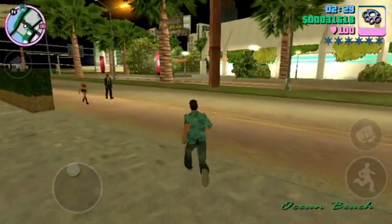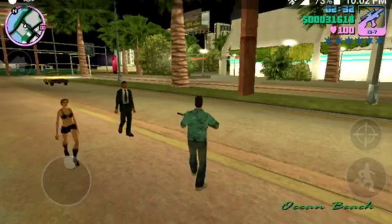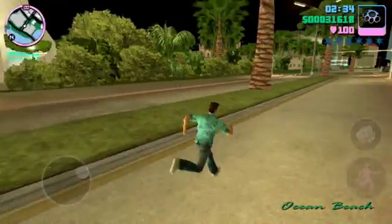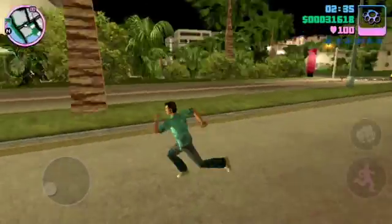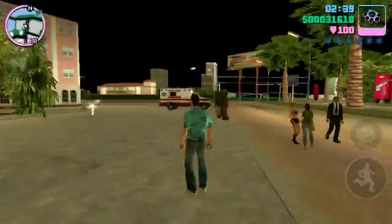What's up guys, Chapman here with another GTA Vice City video. In this one I'm going to show you how to find the speedboat. You can see right there at the Ocean View Hospital.